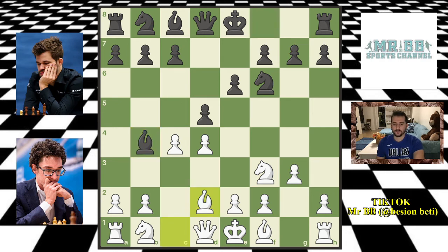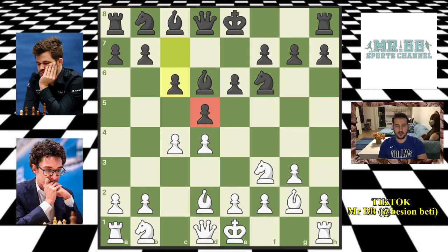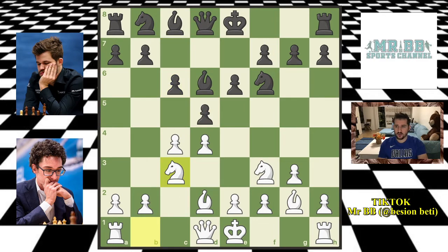Fabi blocks the check with the bishop and now Magnus goes back with the bishop to d6 — he doesn't want to trade pieces yet. We have Bf2 from Fabi; he puts his bishop on this nice diagonal and prepares to castle. Magnus wants to castle too on his side, but first he goes c6, protecting his pawn in the center just in case Fabi wants to capture later. Then Fabi goes Nb3, develops the second knight, and now Magnus castles.